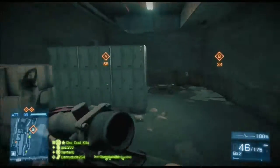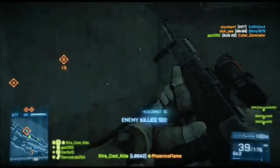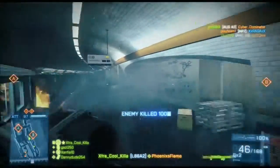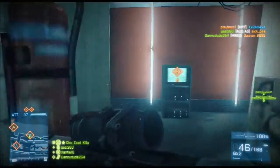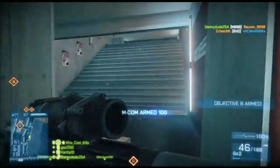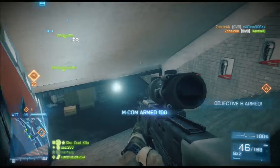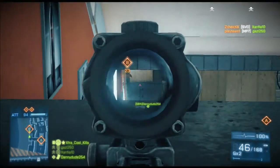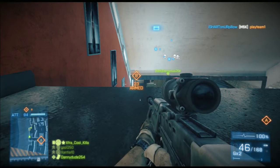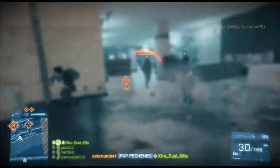Just looking around — eliminating that hostile there, headshot, not bad. But this is where the ACOG sight doesn't come into its own — it's too close quarters for the ACOG sight. So when I'm in B again, I'm pushing up into a little spot I like using. Just lying down, you can prone, you can see the MCOM but they can't really see you. But you need to be wary that people behind you may come and take you out, such as these three people.